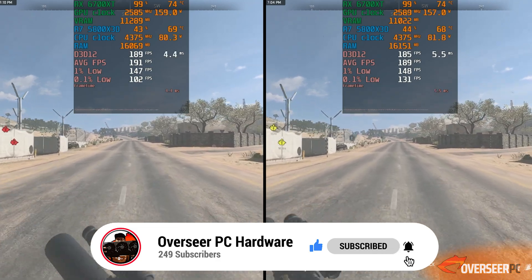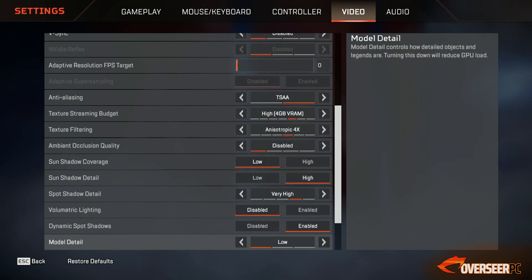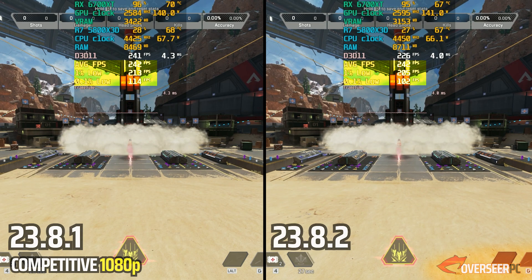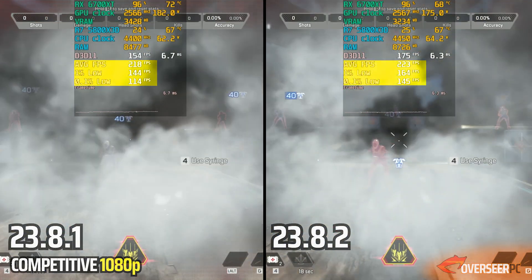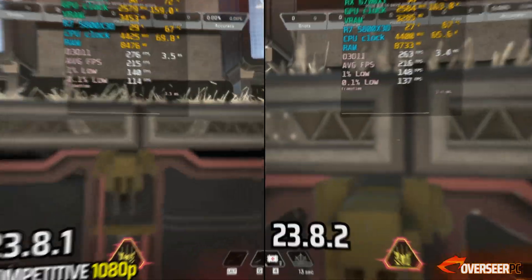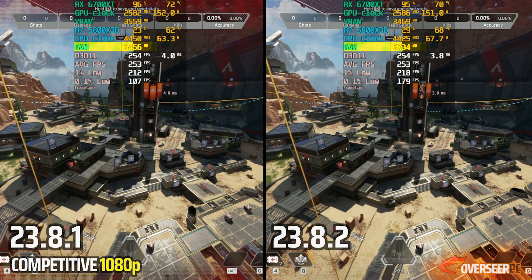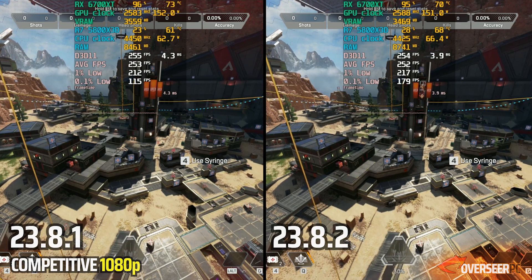Next game is Apex Legends, using competitive settings at 1080p. Starting at the firing range, the latest driver shows better results with slightly more stable frame times. Looking at the still shots, we are using more RAM on the latest driver, VRAM is slightly less, and GPU power is about the same. There are some micro-stutters for both drivers, but results lean slightly toward the latest driver on 1% lows.